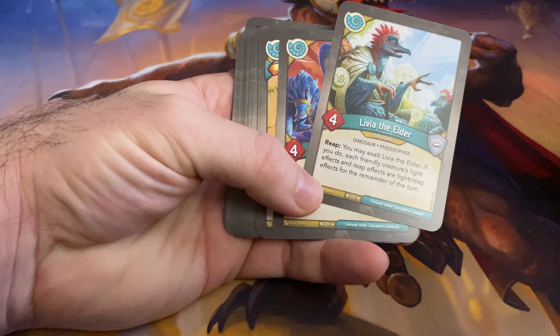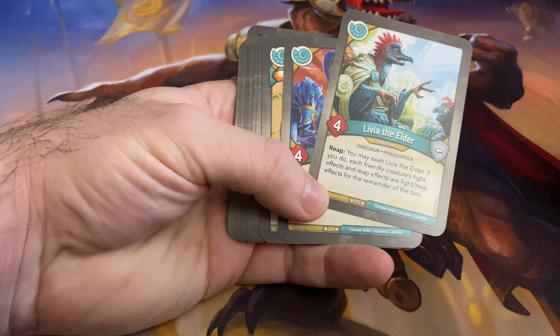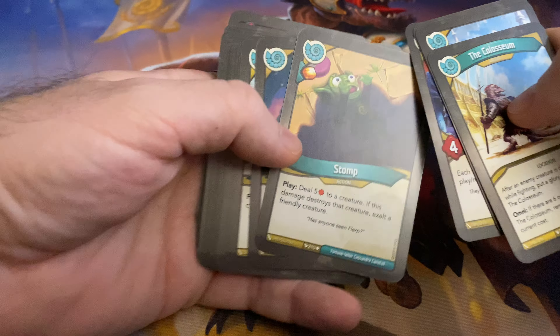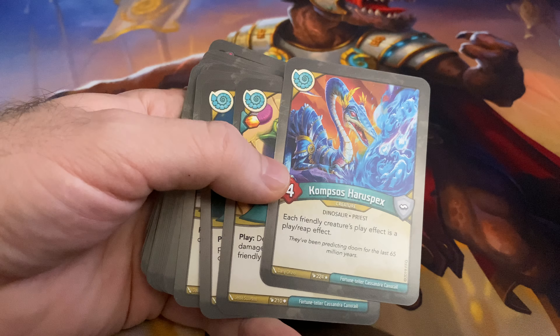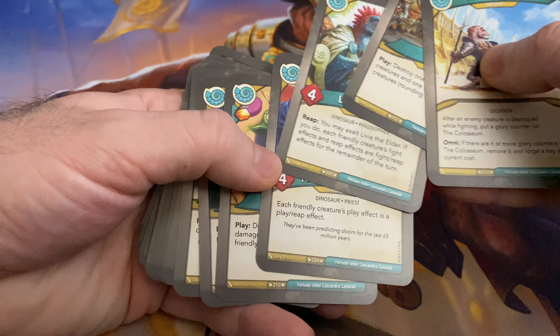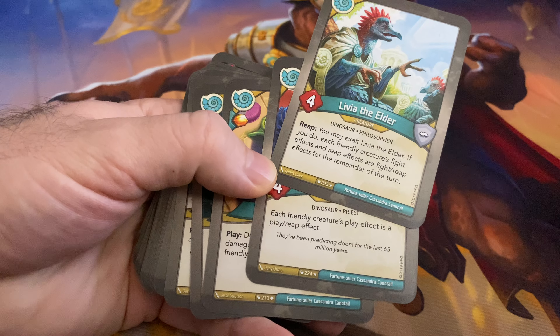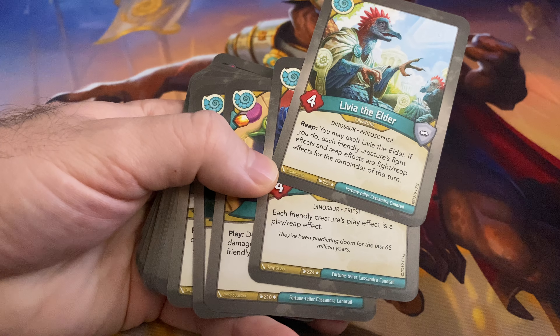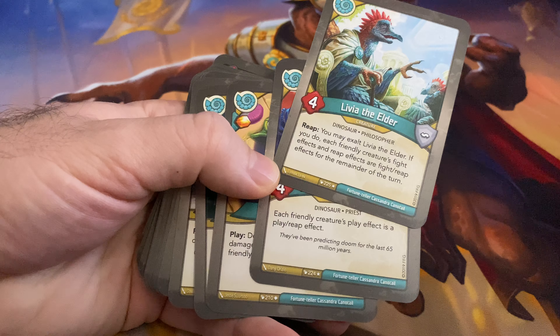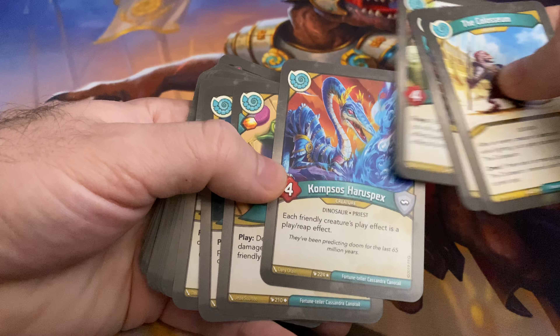Livia the Elder is pretty cool. You may exalt it, and if you do, friendly creatures' fight effects and reap effects are fight-reap effects for the remainder of the turn. And same with this — play effect is a reap effect. So I'm wondering if these two actually can combo off together. Their fight effects and reap effects are fight-reap effects, and if their play effects become reap effects, then technically it would trigger that way, which is kind of cool.